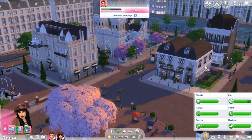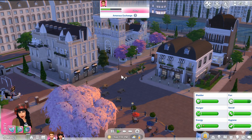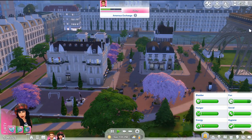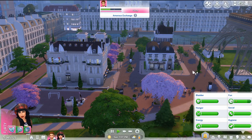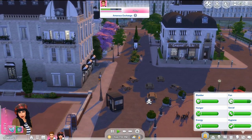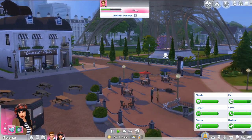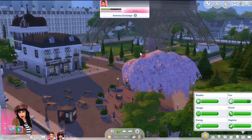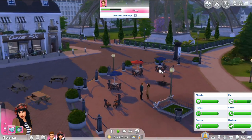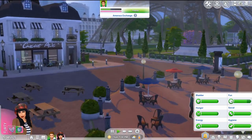What I love in particular is that now you have Paris, but you can also download the Egyptian one — Road to Egypt — and his more Asian-inspired world. So you basically have Sims 3 World Adventures brought into Sims 4, which is really cool. He put his own spin on all of them with slightly different locations. This Paris one is definitely my favorite so far because I've been there. I could just imagine sitting here having a little coffee, looking up at the Eiffel Tower.